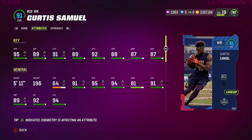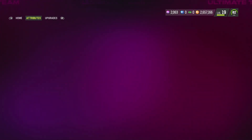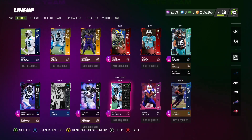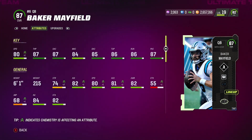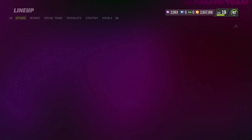Curtis Samuel has 95 speed, 5'11 — a little shorter but still some solid catching stats. I'm going to be targeting him along with Terrence Marshall Jr. on the other side. At QB, if you haven't seen the Browns gameplay, we did use Baker Mayfield — we used this card: 80 speed, 87 throw power, so should be manageable.